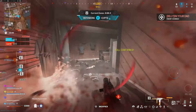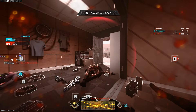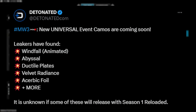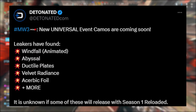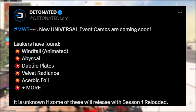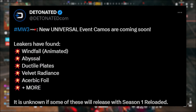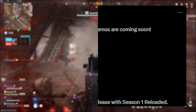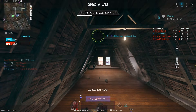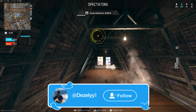Getting straight into today's video, I will be showing and talking about the new event camos heading to Modern Warfare 3 very shortly. Detonated tweeted 17 hours ago saying the new universal event camos are coming very soon. Leakers have found Windfall, which is an animated camo, Abyssal, Ductile Plates, Velvet Radiance, Acerbic Foil, plus more. It is unknown if some of these will release with Season 1 Reloaded, which is happening on the 17th of January.